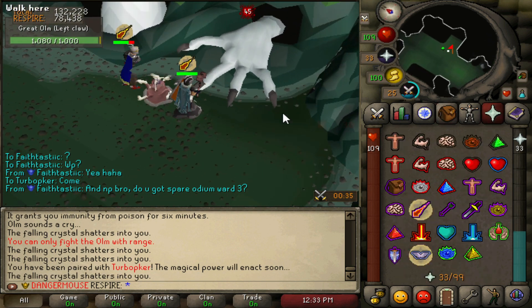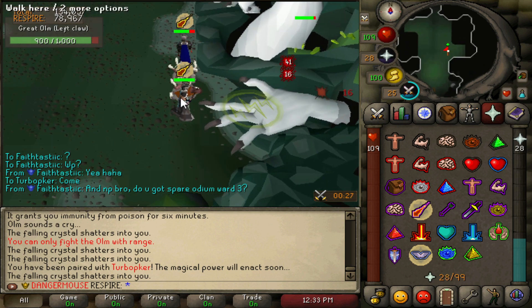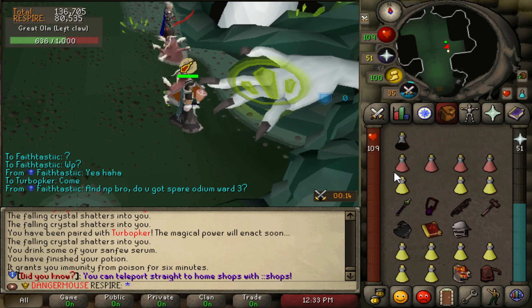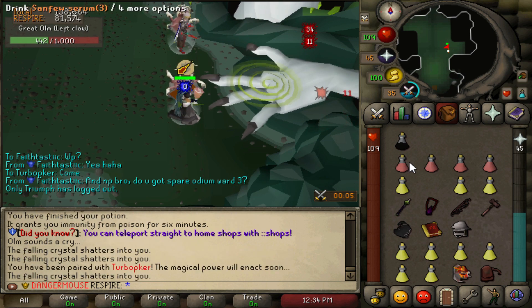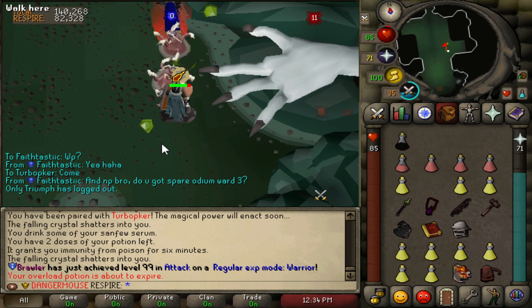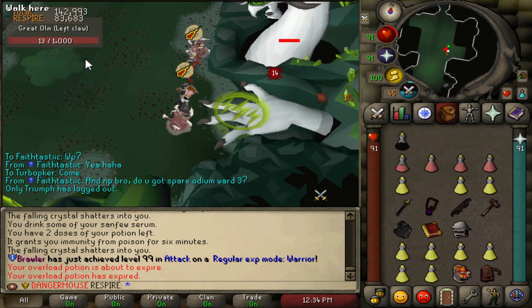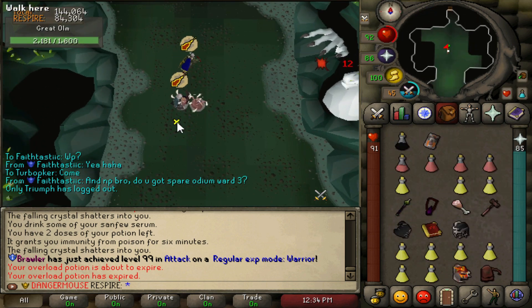You must kill Olm's parts in order: mage the right claw, then melee the left claw, then attack the head. Use your ham joint for the melee claw since it attacks a tick faster. Crystals may still fall on you during this phase — walk them off and click back in between. Once the melee claw is dead, switch back to range gear and attack the head.